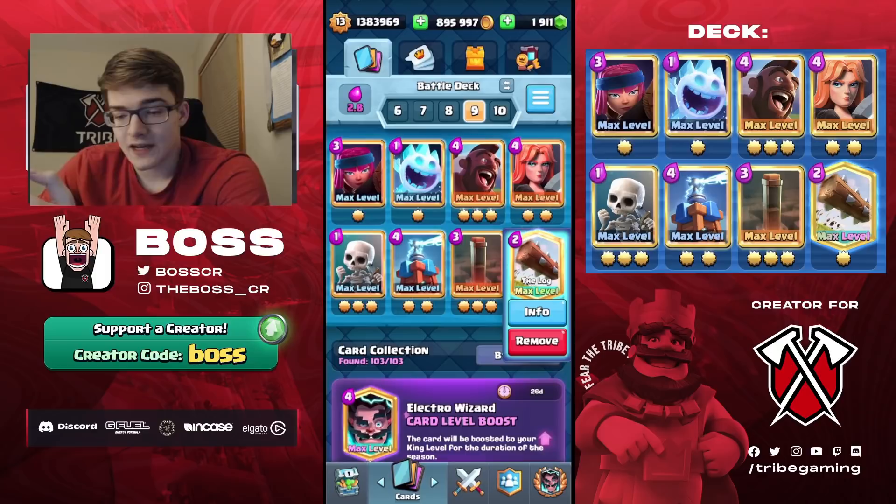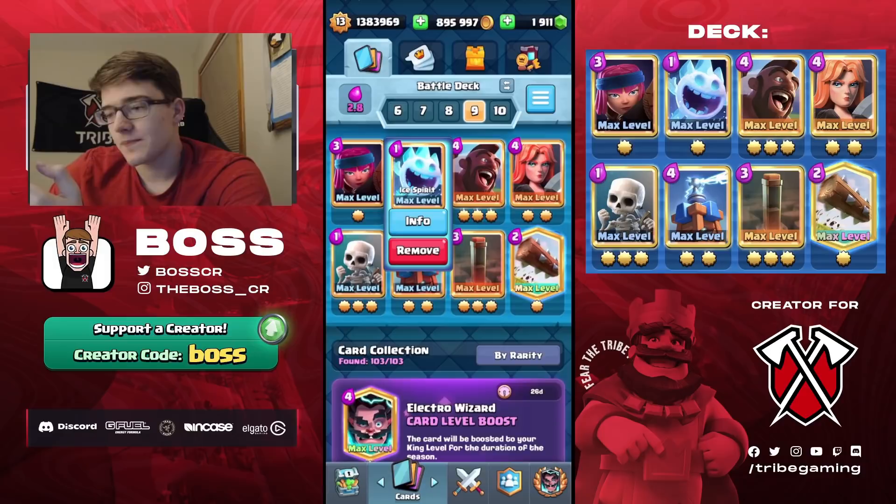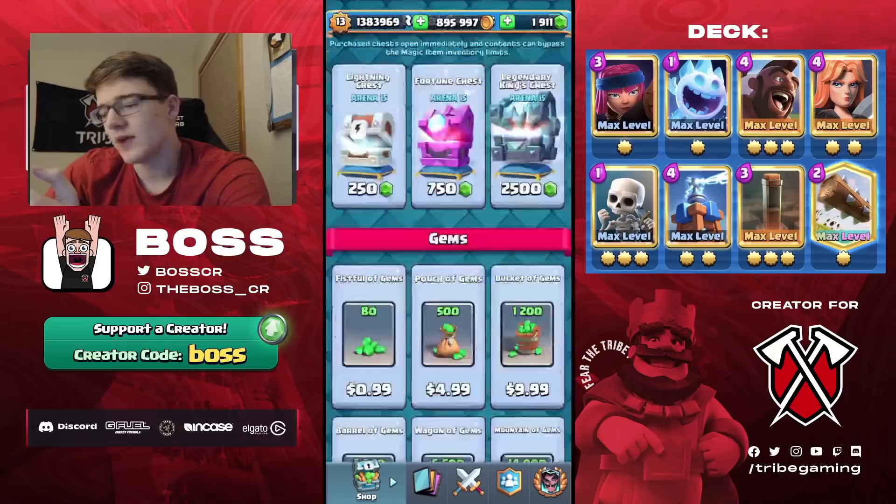This deck actually finished second in the world last season. The player, Ian, used Fire Spirit in some games, but Ice Spirit is the most consistent, well-known variant right now.